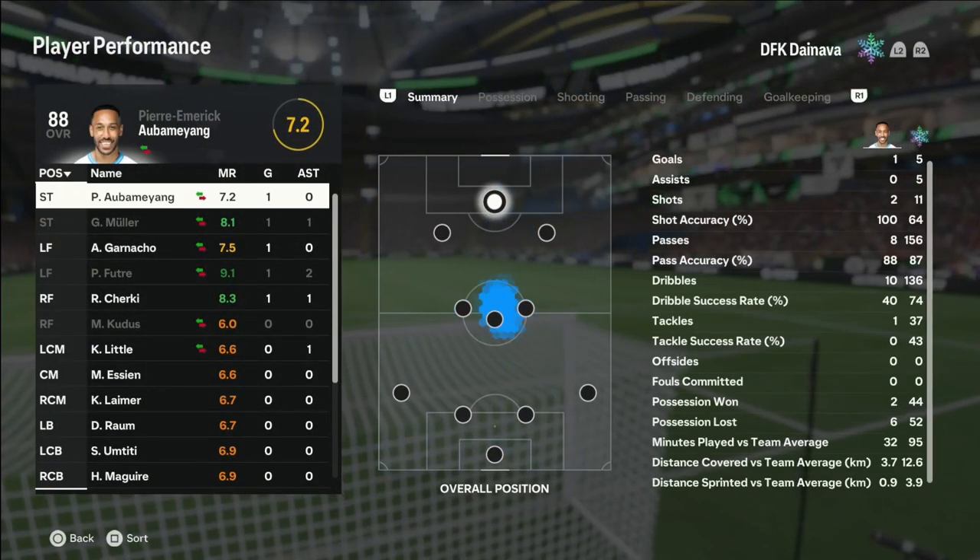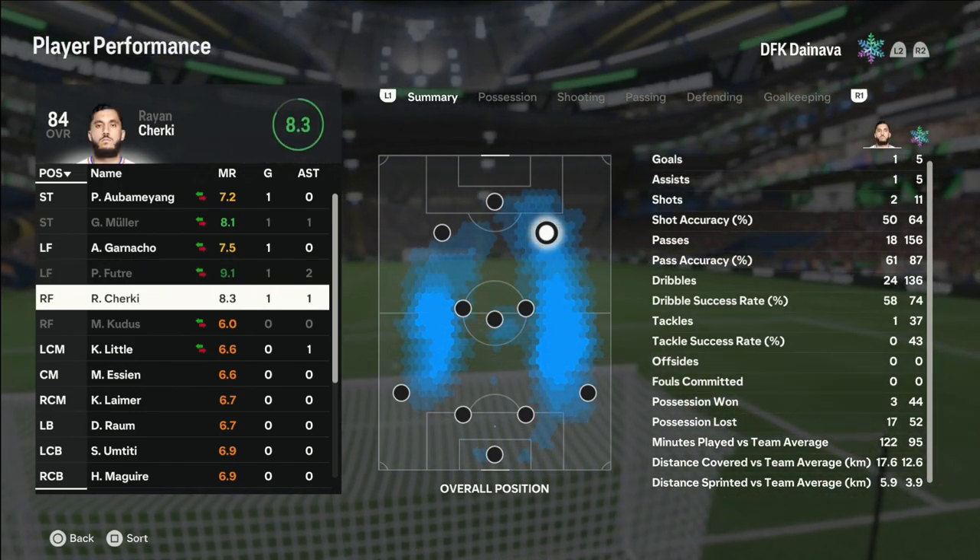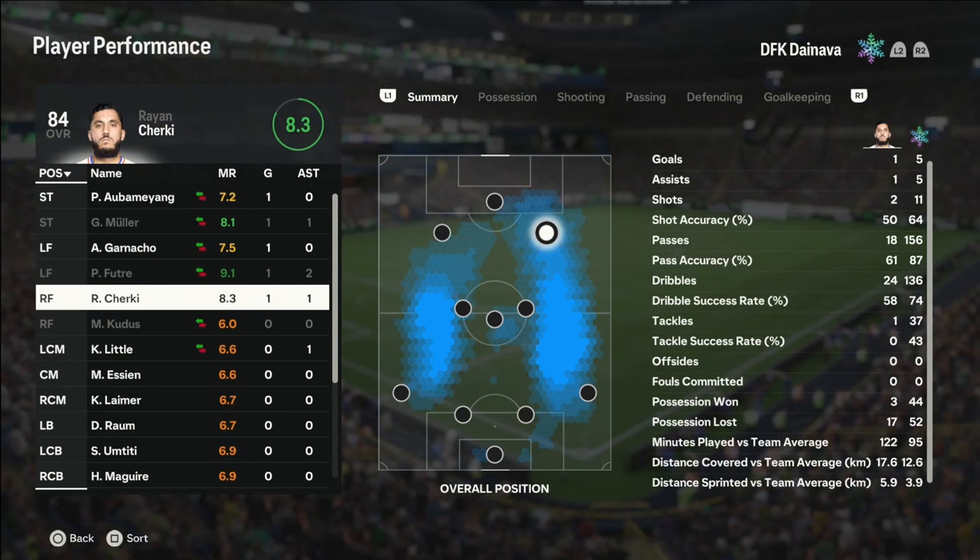Anyways, taking a look at the performance of Cherky: one goal, one assist. Not that bad for like a 12,000 coin card. On to the next game.